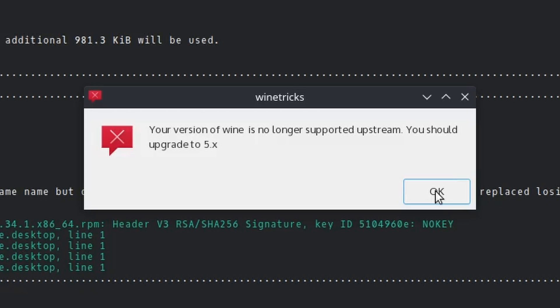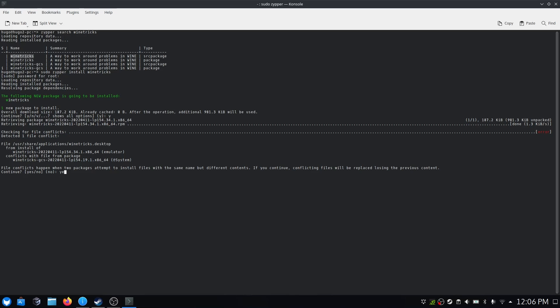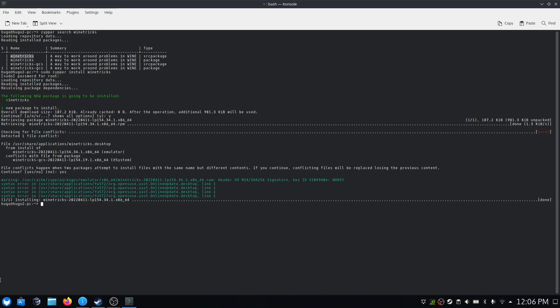Let's try Proton Tricks — the solution I found when using pure OpenSUSE to play this game. It has to work, right? The issue is that Proton Tricks is not available in the App Store. Since this is based on OpenSUSE, I opened the terminal and installed it through the Zypper command. However, when I opened it, it gave an error saying the Wine version was too low. I inspected Wine using Zypper and found it was not installed. I replaced the pre-installed Wine GCS applications with pure Wine version 7 and also installed Winetricks to replace the Winetricks GCS — still nothing. That's the third dead end.